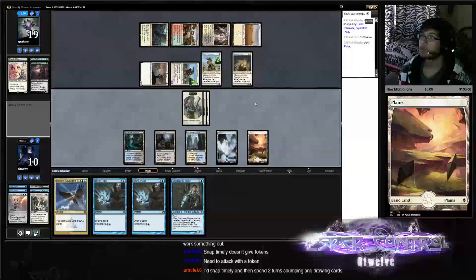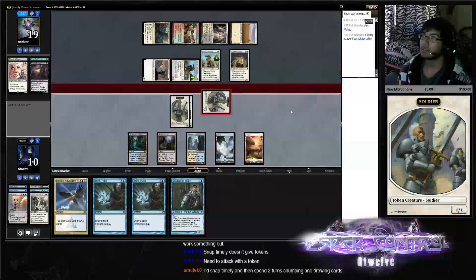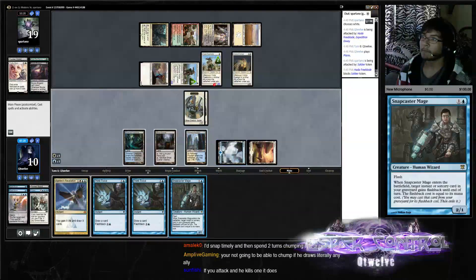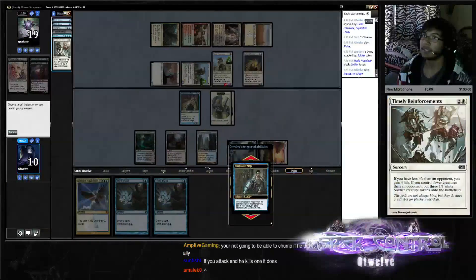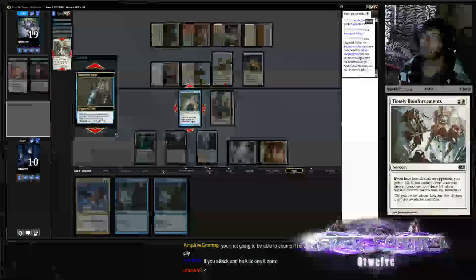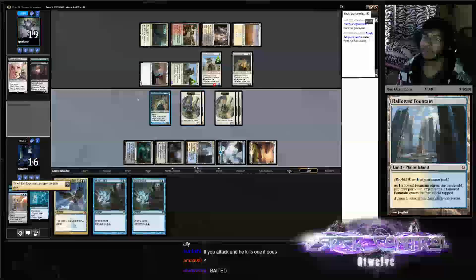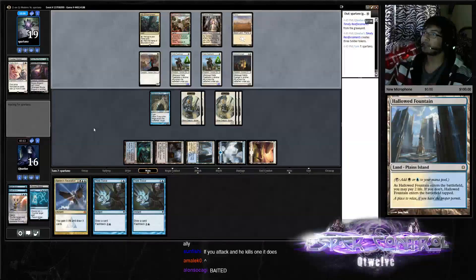Okay, so we attack with one guy and hopefully he kills it. Taking the bait. Now we Snapcaster Mage the Timely — get more guys. That's some next-level stuff. He did get baited — we're at sixteen, he's at nineteen. We have five creatures on the field, he has four — we can trade block for days.